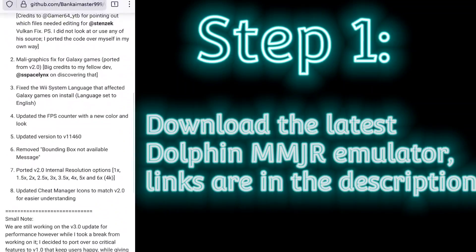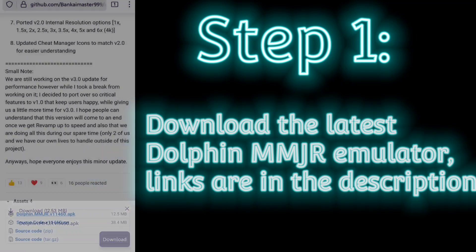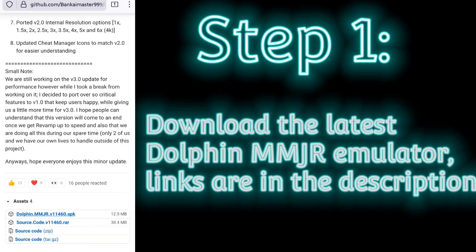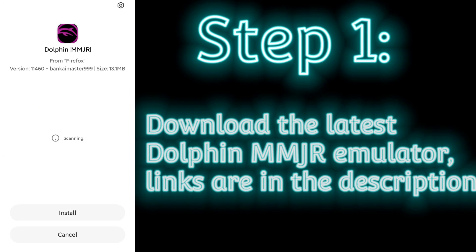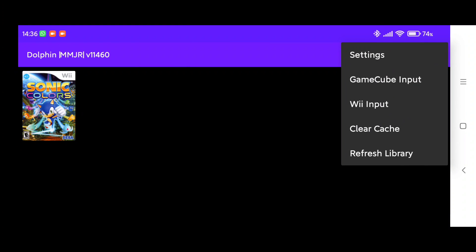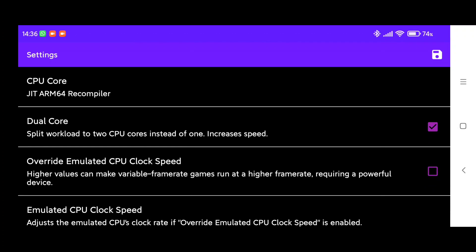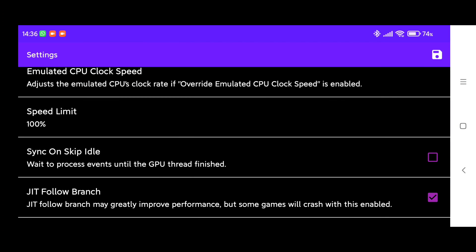Step 1: go to the description and tap on the link to download the latest Dolphin MMJR emulator. The reason you need to use this version is because MMJR performs better than the Play Store version. Once you have finished downloading MMJR and have opened it, go to the settings. In the general settings, tap to disable skip sync on idle and then go back.